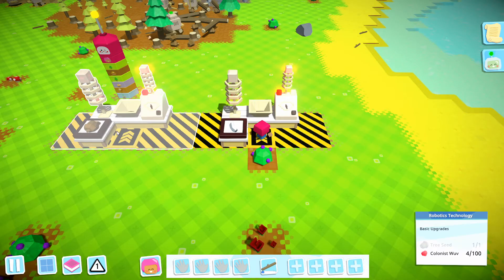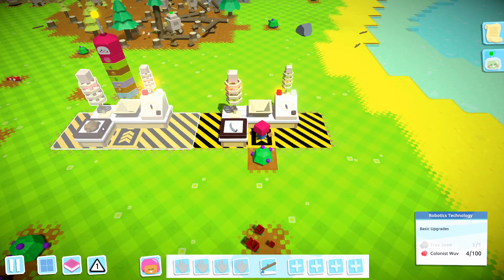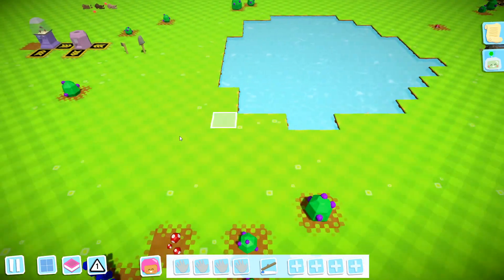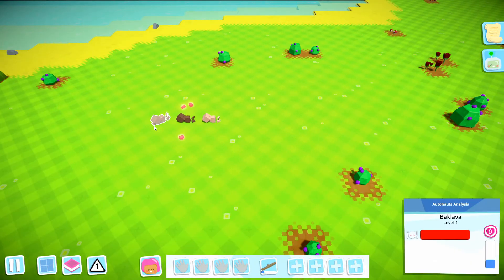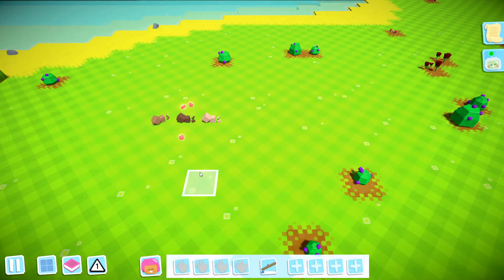So last time we set up our research stations. We are researching both the basic upgrades for the robots, robotics, and the crude farming tools. We need a lot of love for each of them. We only have three colonists over here and no robots with which to collect or feed them.